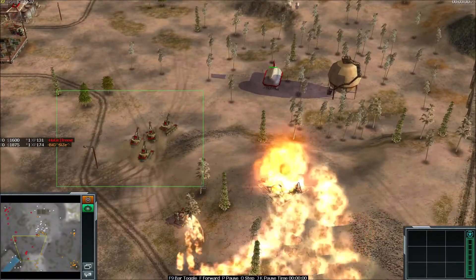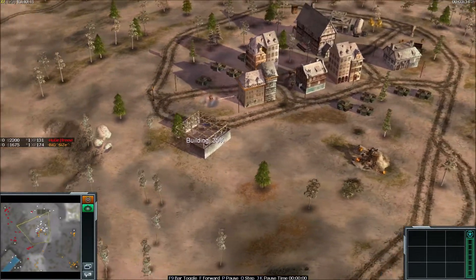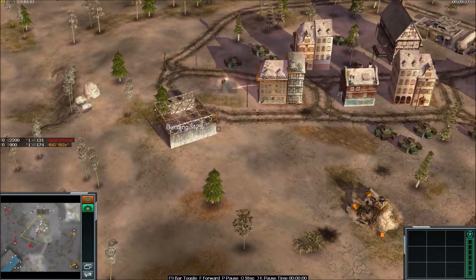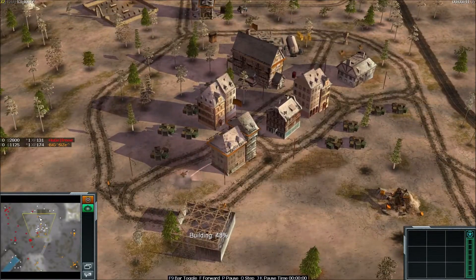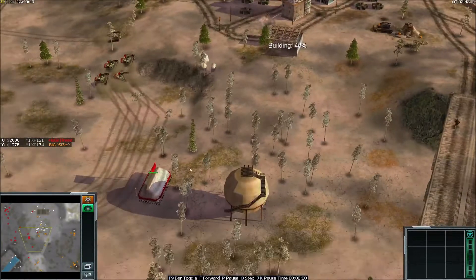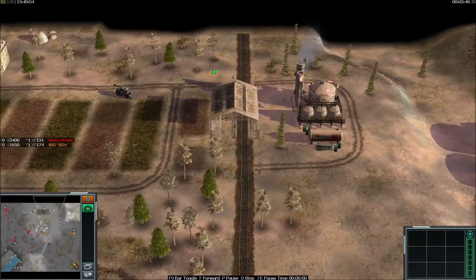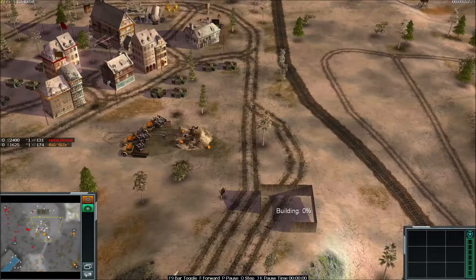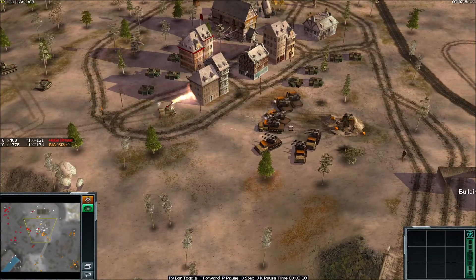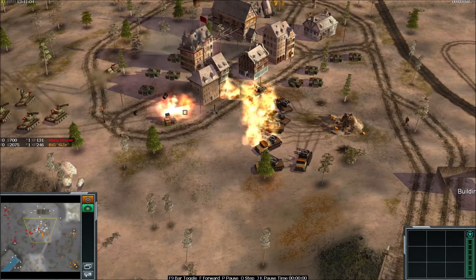He knows he's destroying the oil because he's moving his units. This minigunner is going to do his job and take down one worker — quite a nice pick. Oil is down, so we have a refinery left right here. And here we have a nice pop from BigSize taking down a Dragon Tank just on time.